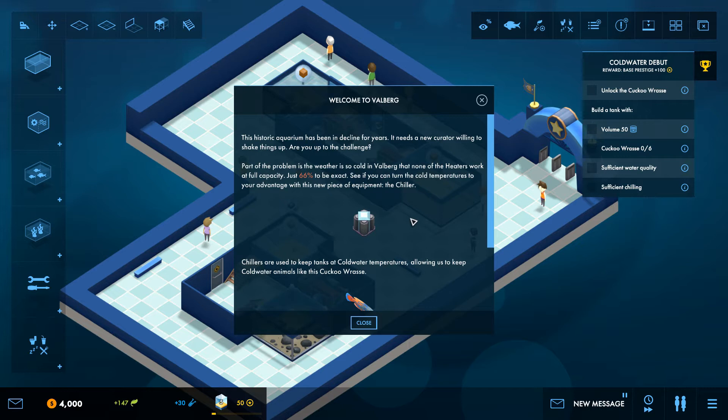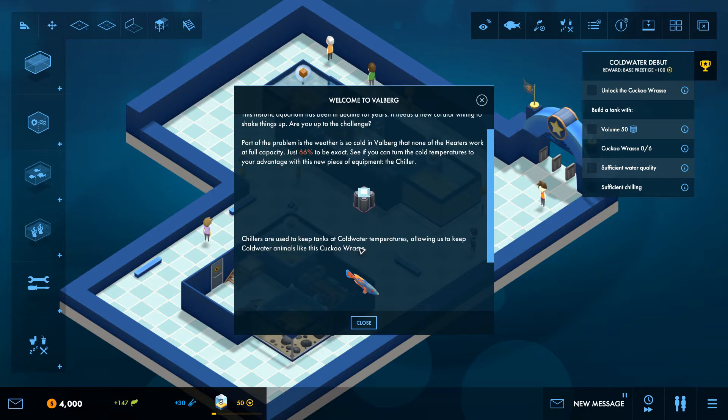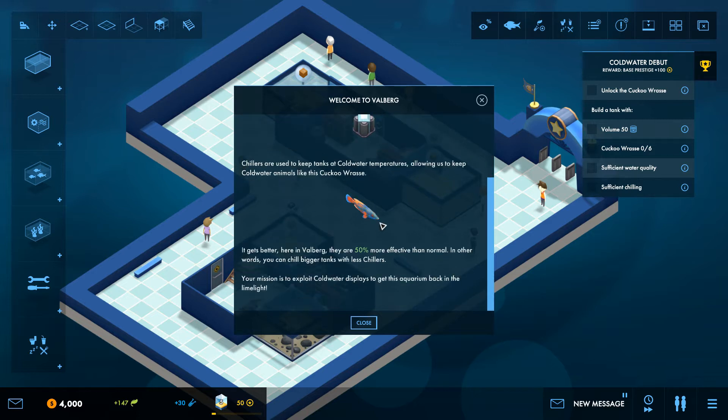Chillers are used to keep tanks at cold water temperatures, allowing us to keep cold water animals like the cuckoo wrasse. Here in Valberg they are 50% more effective than normal - in other words you can chill bigger tanks with less chillers. Your mission is to exploit cold water displays to get this aquarium back in the limelight.